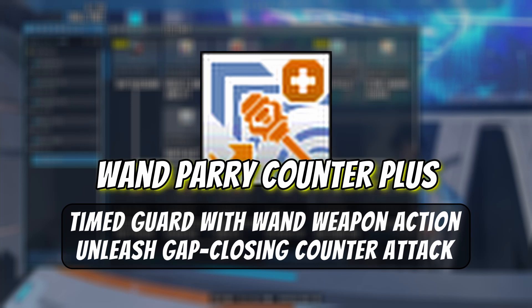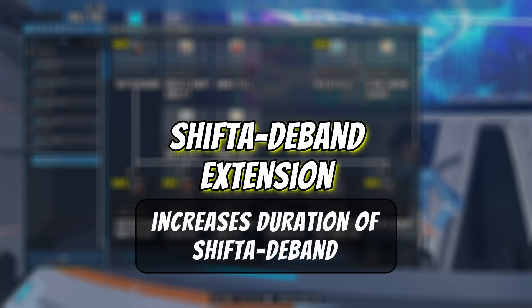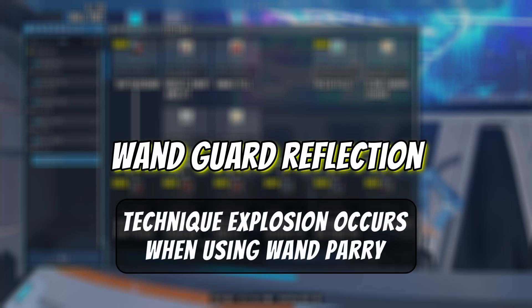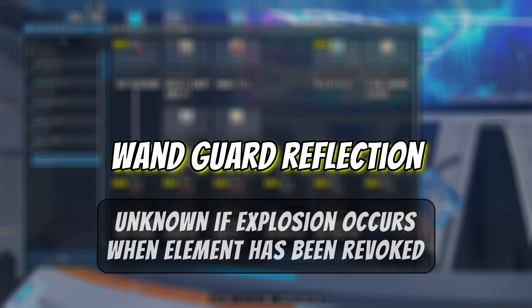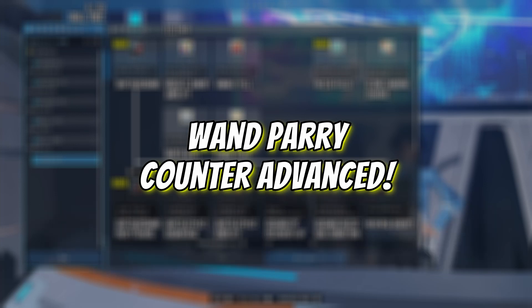Wand Parry Counter and Counter Plus: essentially the same technique — guard counters with wand action and unleash a gap closer when the normal attack is pressed. These last three skills were not shown in the image on the player site, nor were they introduced during the Prologue 4 stream. This section is the spoiler section — please be advised. Shifter D-Band Extension (main class only): Shifter and D-Band duration will increase. Wand Guard Reflection: an elemental technique explosion occurs when blocking an attack with wand weapon action. It is currently unknown if an explosion will occur if you have removed the wand explosion using Wand Element Revoke.